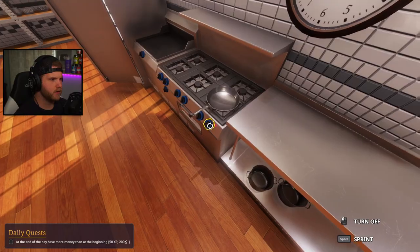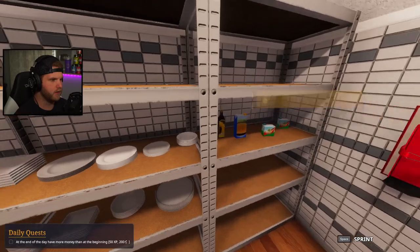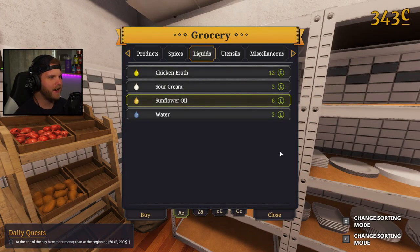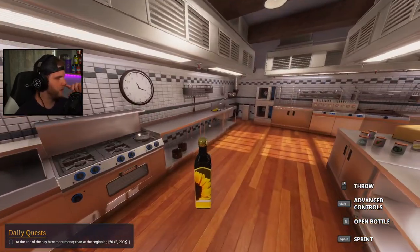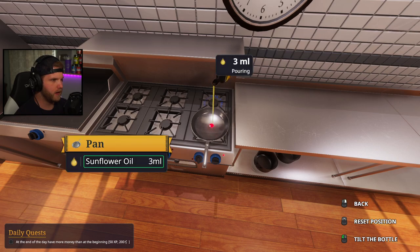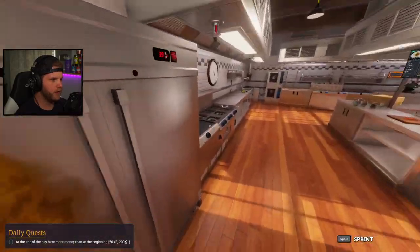Let's get a pan going, turn that bad boy on, I need my sunflower oil. Come on, Connor. Got my sunflower oil — it spun 360 and killed itself on the wall. Okay, I gotta clean that up later. Got a new bottle of oil. I need 10 milliliters of oil in this pan.